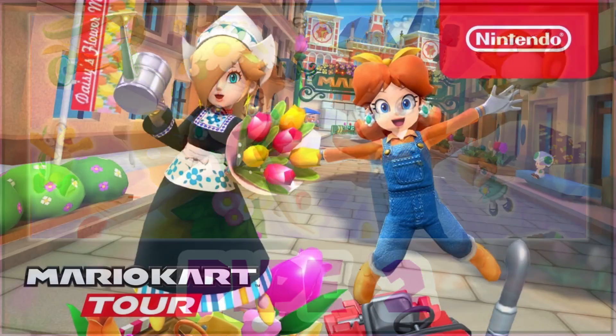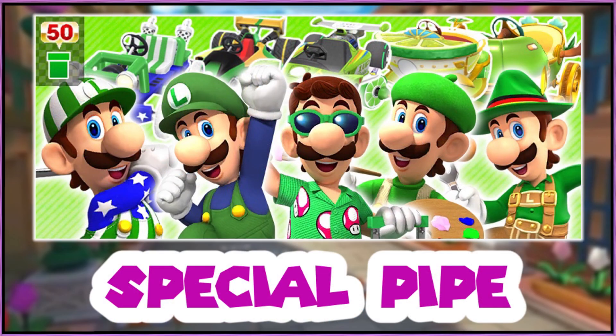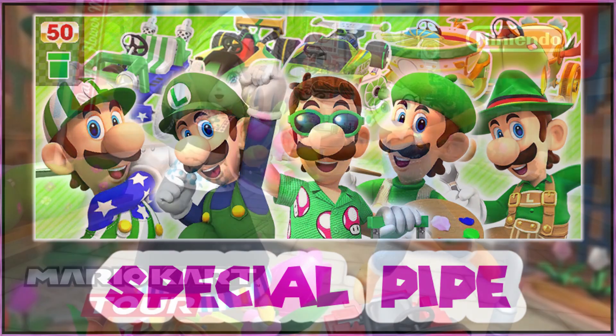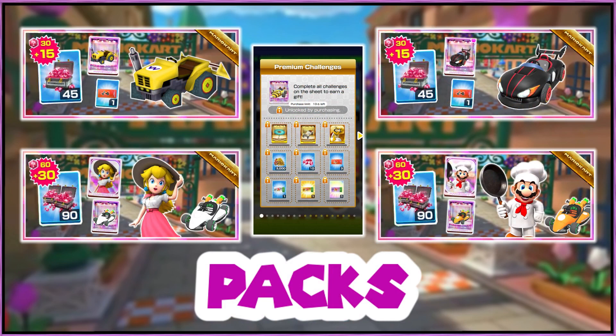For the special pipe, it's the Luigi pipe with Luigi Golf, Luigi Painter, Luigi Leader, Hose Luigi, Luigi Vacation, and Luigi Classic. For the carts, it's the Green Apple Cart, the Green Circuit, the Green Beat Dasher MK2, Green Lightning, and Lime Tea Coop.